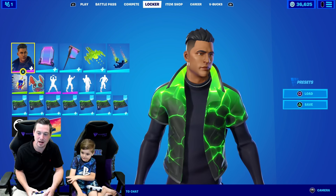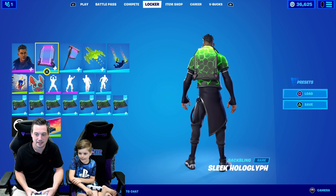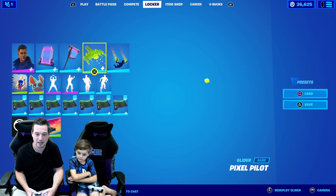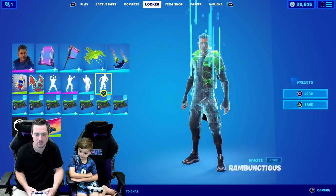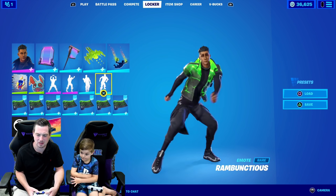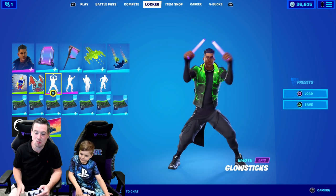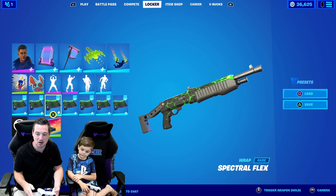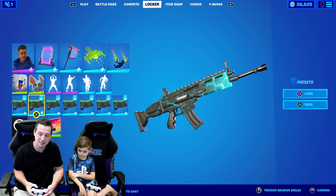This is the wrap skin with the new wrap — so yeah, this is the wrap on the wrap skin. This is the back bling, this is the harvesting tool, this is the glider I'm using — goes really well because of the green. I'm using the Simp Street contrail because it goes really well. Let me showcase a few emotes — I'm using Ram Jam. Tiny emote, Fresh emote, Glow Sticks — the reason I'm using Glow Sticks with this skin is because of the wrap. The wrap changes color exactly like the glow sticks.